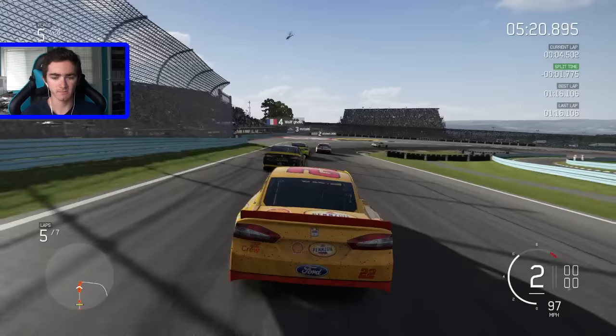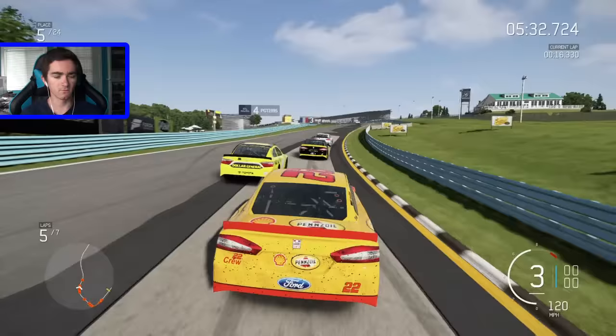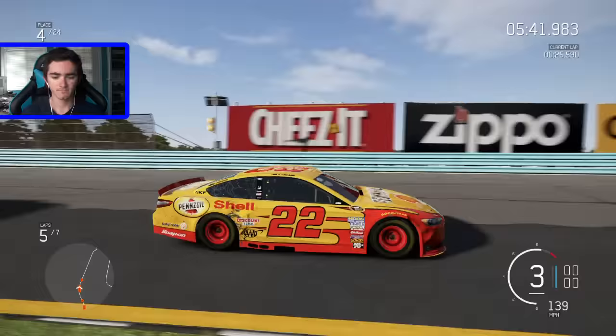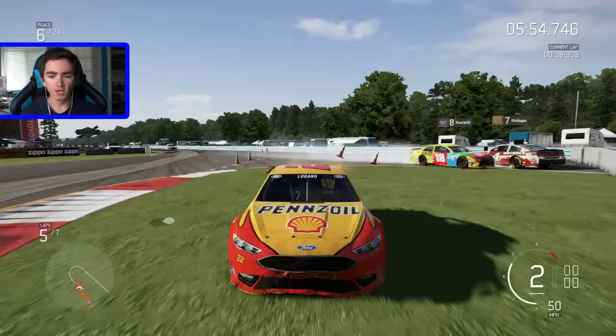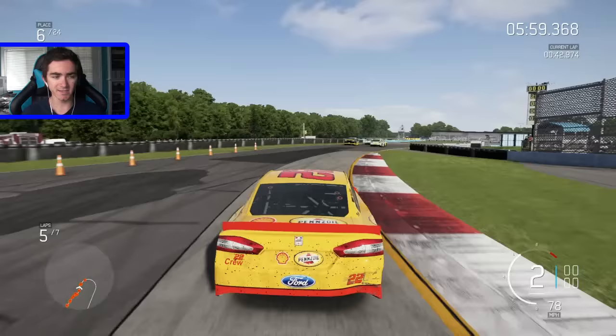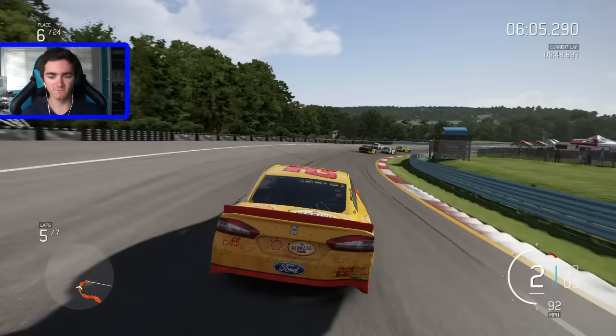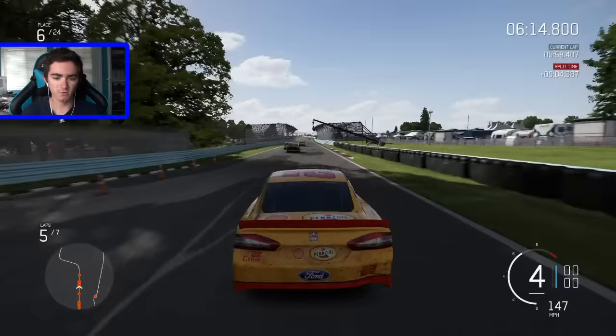Alright, three laps to go here at the Glen. Remember, I have to finish top three. Keselowski's up to third. Very tight. Okay, just a little scrape into the guardrail won't hurt. Man, this is fun. Whoa — there goes Harvick and Kyle! What in the world just happened behind me? Good lord, the AIs are vicious. Alright, I don't like that I'm in sixth — I kind of got screwed there. I got pushed into the corner by Kenseth, and then all of a sudden, I'm way back.